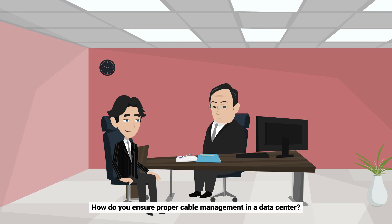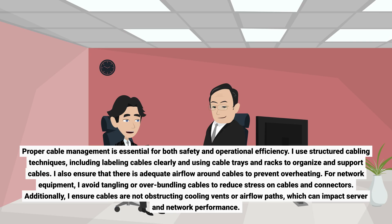How do you ensure proper cable management in a data center? Proper cable management is essential for both safety and operational efficiency. I use structured cabling techniques, including labeling cables clearly, and using cable trays and racks to organize and support cables. I also ensure that there is adequate airflow around cables to prevent overheating. For network equipment, I avoid tangling or overbundling cables to reduce stress on cables and connectors. Additionally, I ensure cables are not obstructing cooling vents or airflow paths, which can impact server and network performance.